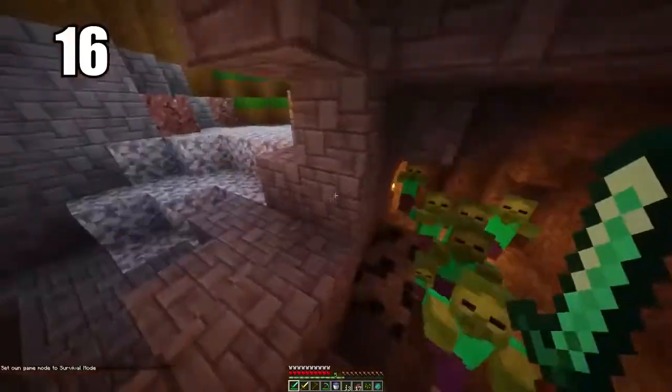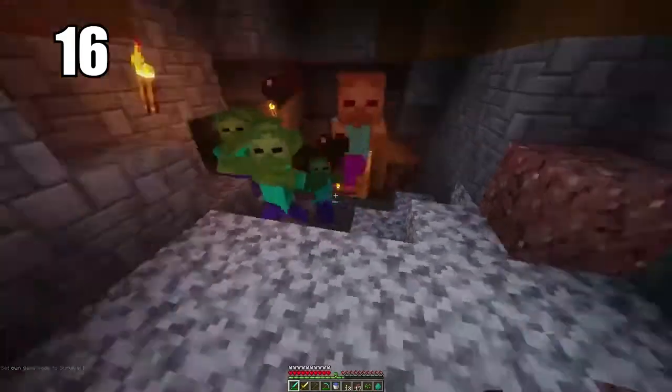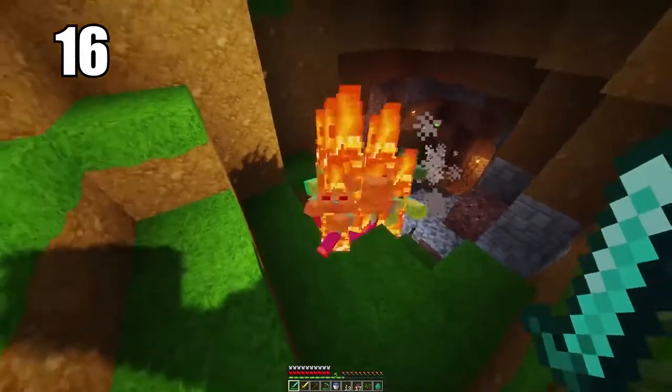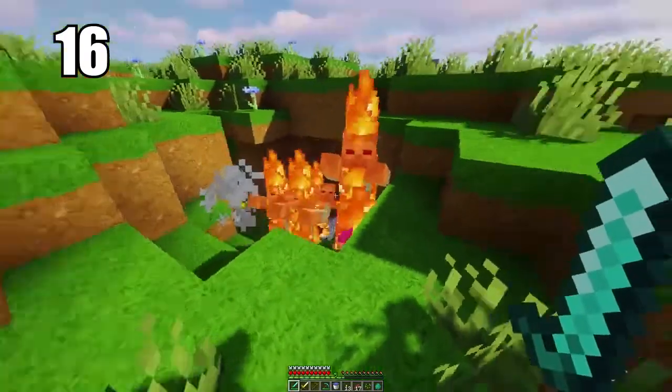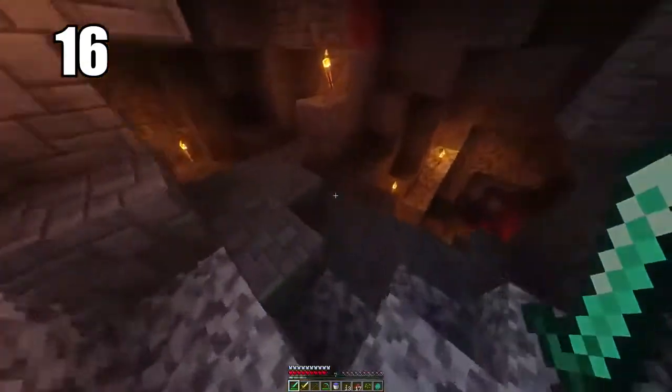Number 16: mobs cannot spawn on half slabs. They can essentially spawn anywhere except on half slabs. So use that information however you like — if you want to line something with half slabs to prevent mob spawning, go ahead. It's not something super practical but it's definitely good information to keep in the back of your mind if you ever need it.